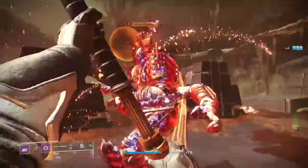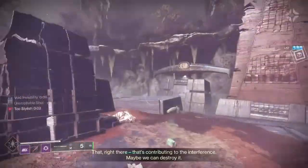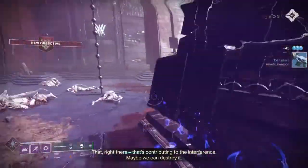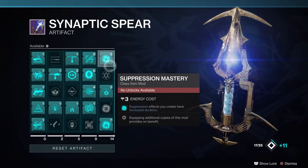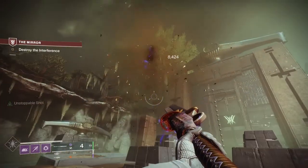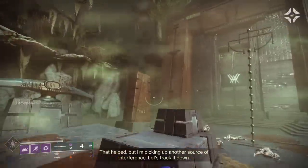This suppression prevents enemies from using abilities for a short period of time and disorients them. This is a class item mod. Add to this Suppression Mastery, which is another class item mod that basically extends the duration of your suppressors. Add those together, and that's the basis for this build.